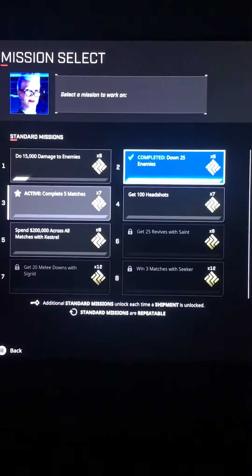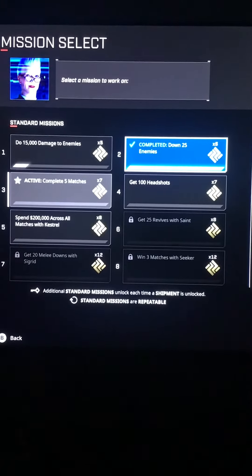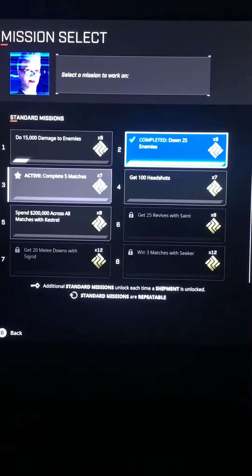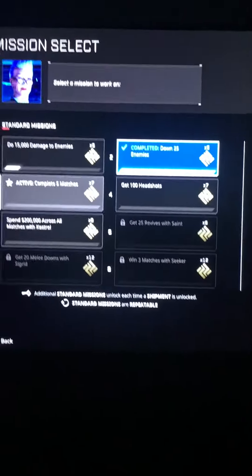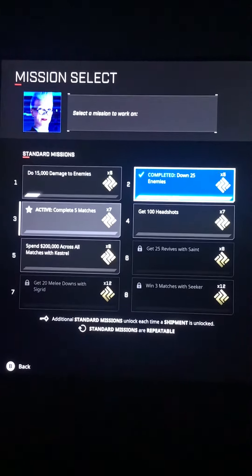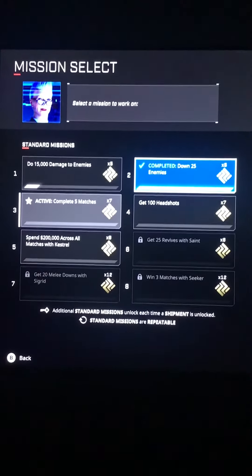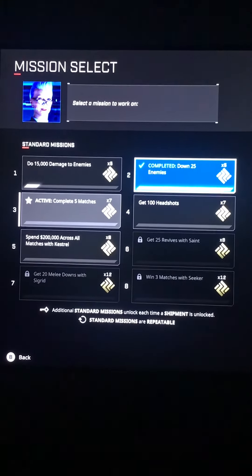I don't know if it's a bug or a glitch, but fix your fucking game. Because this is literally the only standard mission I would do — it's the easiest one to get 25 downs. That's easy, that's literally chump change. But now I literally can't do that. I gotta do all the other stupid ass missions when down 25 enemies was the easiest one. So fuck y'all, Hi-Rez. Fix your game.